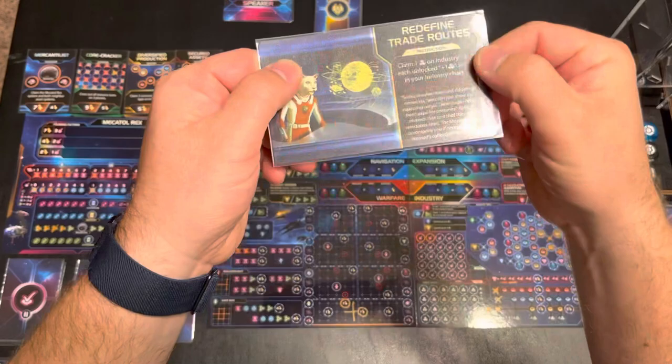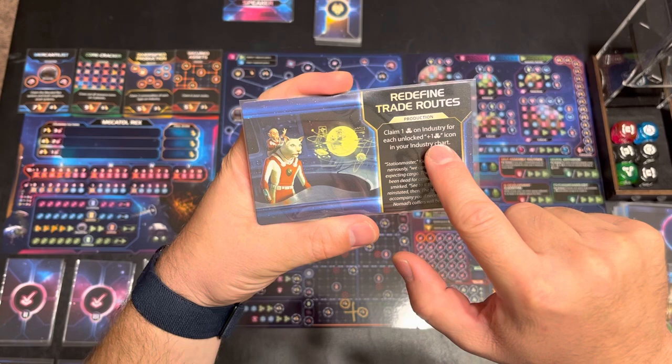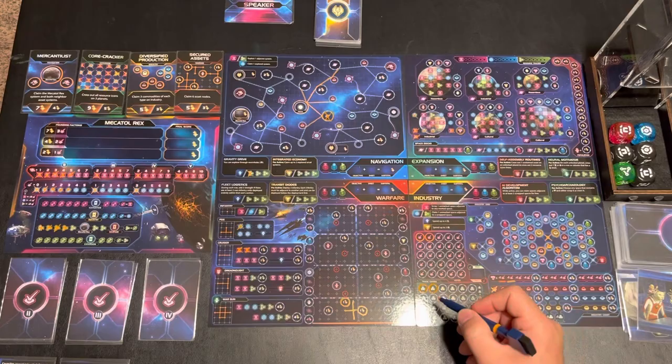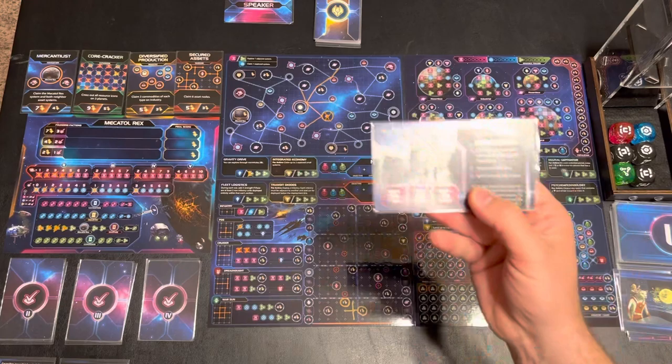This card says it's a production one. On these, only you do something — the AI does not. It says claim one trade good on industry for each unlocked trade good production that you have. I've got two of them unlocked here, so I'm going to get two trade goods. Those basically work as wilds, allowing you to use them for any of the three resources on any board you're using. And again, the AI does nothing on production cards.